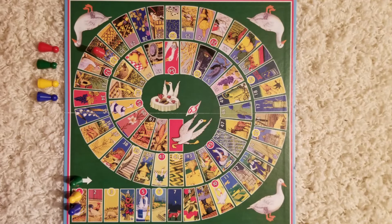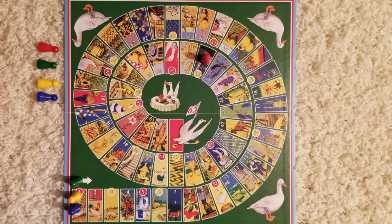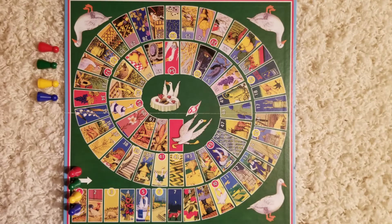On 31, you can't leave unless you roll a six. On 39, go back to 33. On 42, go back to 30. And at space 52, you have to skip two turns. That is all the rules of the game known as Goose.